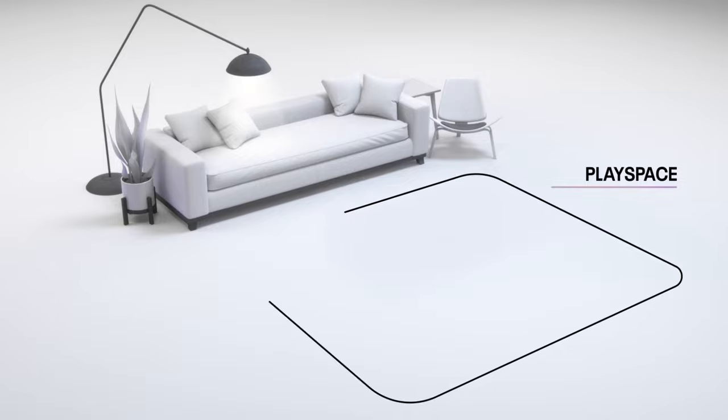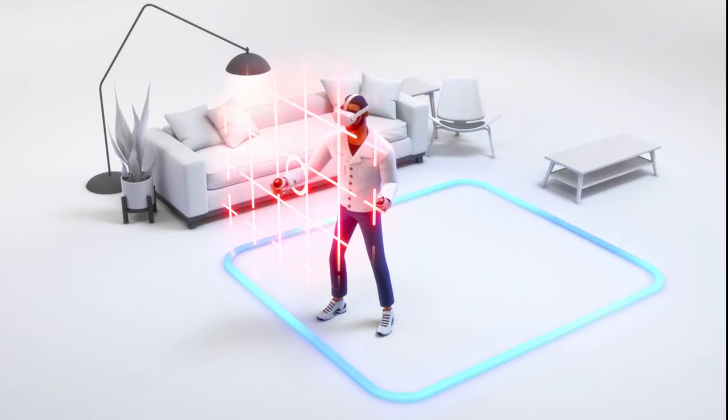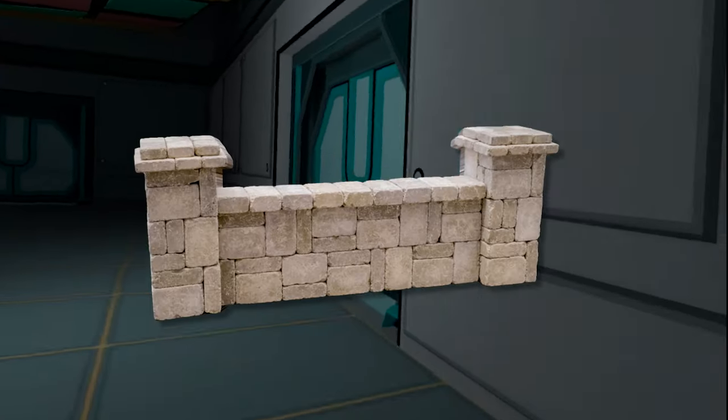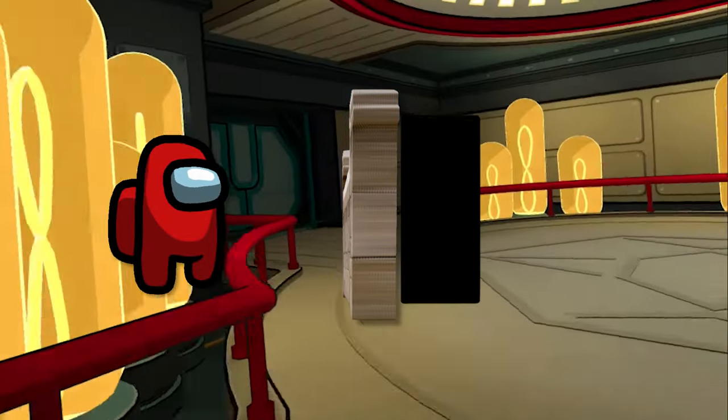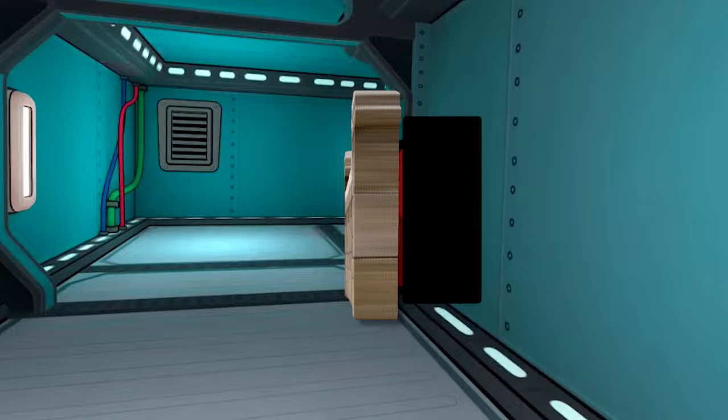So all you need is enough room for your boundary and theoretically you can just walk through the walls, right? Well, not exactly. They tried to prevent this by creating an invisible boundary behind the wall, where when you are in it, everything is actually black so you can't see at all.